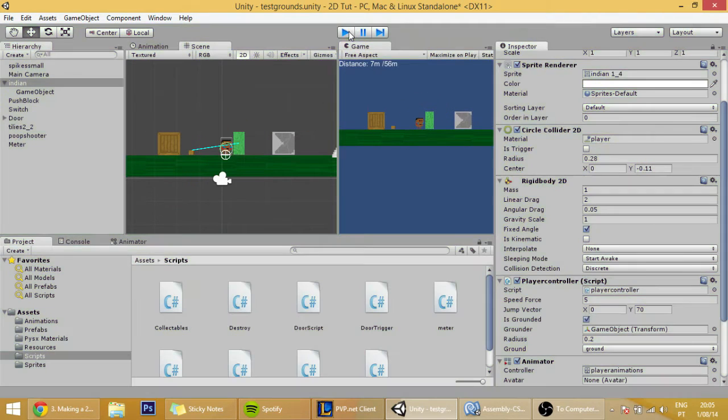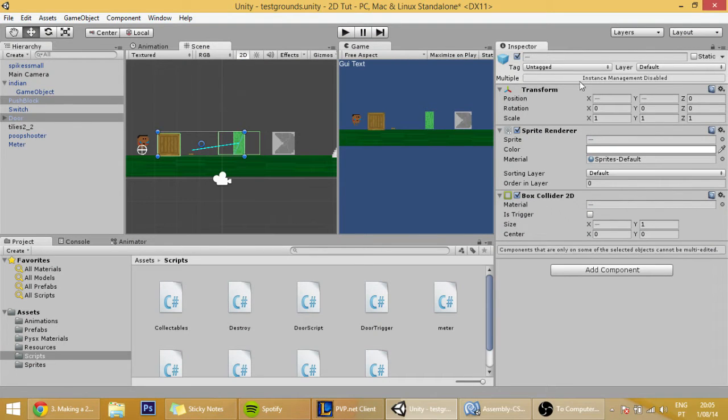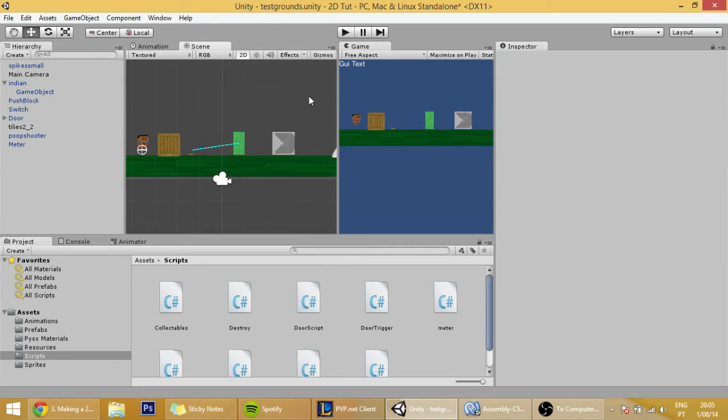To fix that issue, all you have to do is click on the box and click on the door, and change its default layer from Default to Ground — and note this object only. Right now it should be working correctly.